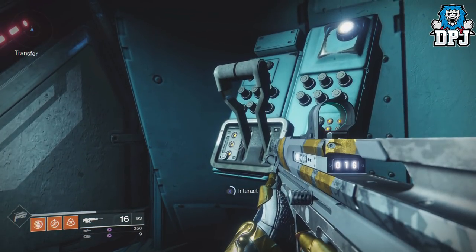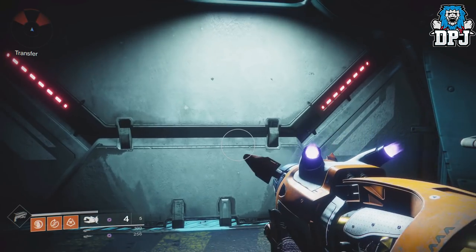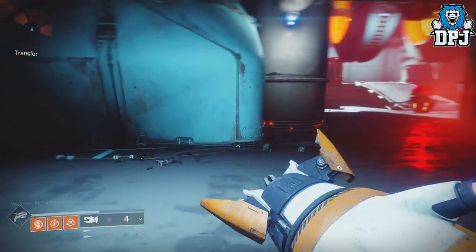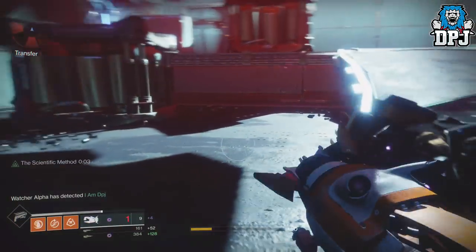Once you arrive at this room, pull the lever and enter the room. Your plan is to get seen by the watchers. Once you have been spotted, enemies will spawn into the room. Simply take these out and each one, or almost all of them, will drop heavy ammo for you.